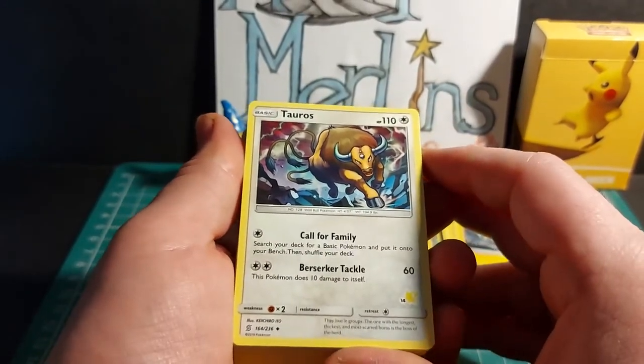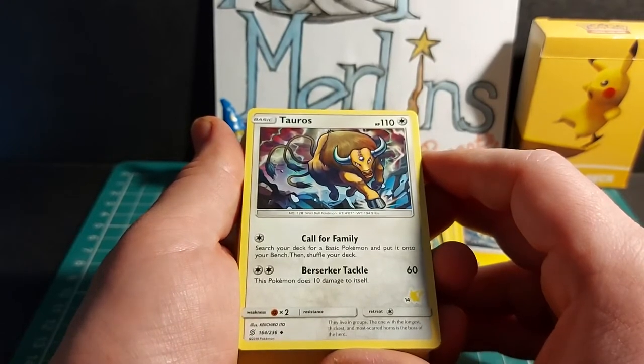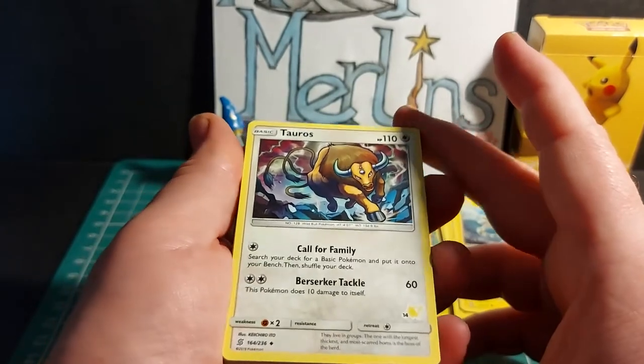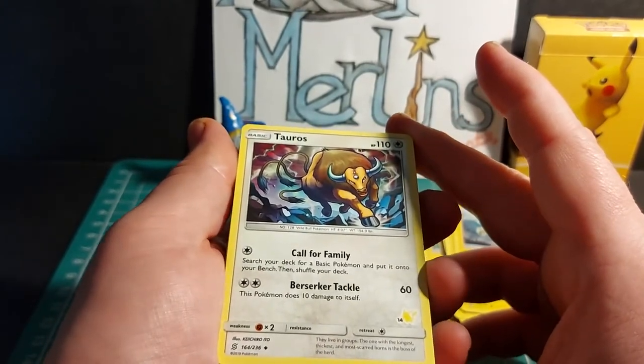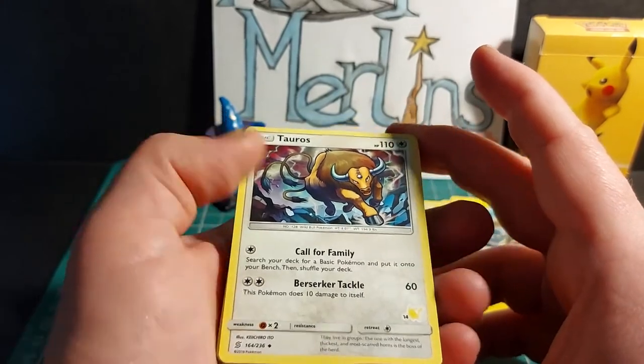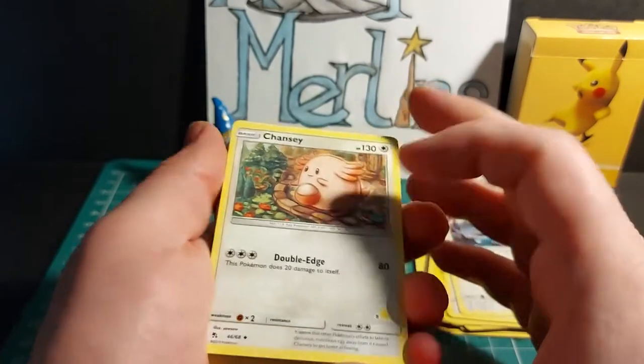Tauros has 110 HP. Has Call for Family — search your deck for a basic Pokemon and put it onto your bench, then shuffle your deck — and Berserker Tackle for 60 damage, though this Pokemon does 10 damage to itself. Times 2 weakness to fighting, no resistance, and a retreat cost of 1 energy. 2 copies of Tauros in this deck.